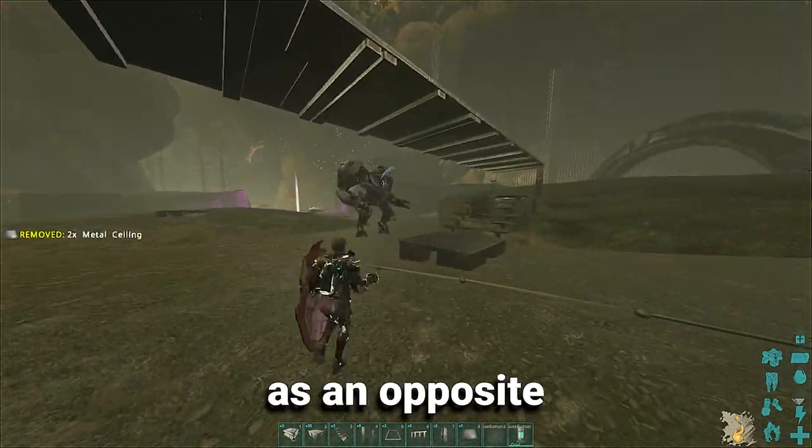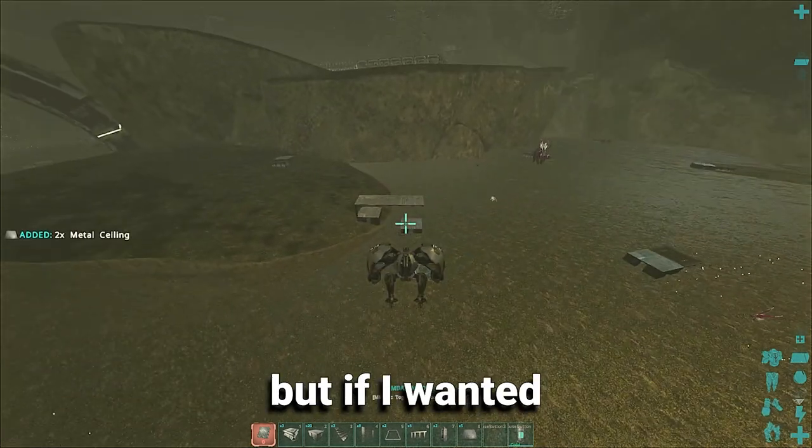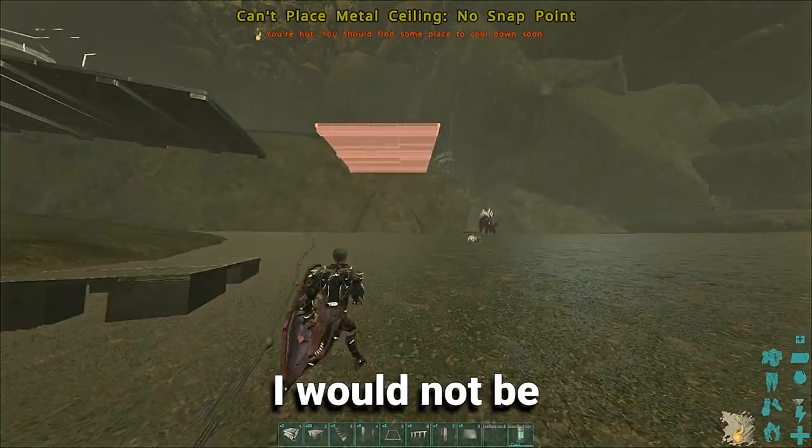Or you can keep going with ceilings. That's the opposite, right? If I happen to remove the stair, the ceiling is not gonna go away. But if I wanted to keep placing ceilings now, I would not be able to.